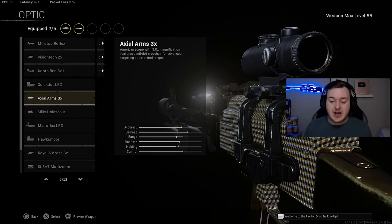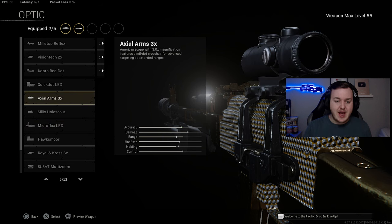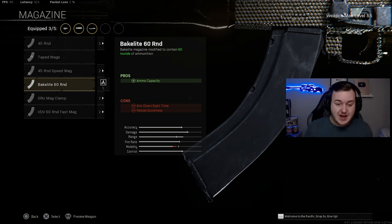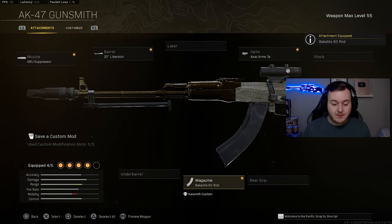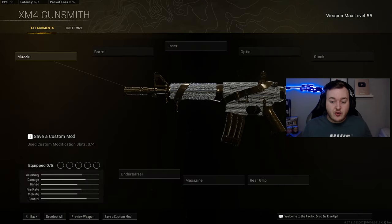For the optic we're adding the Axial Arms 3x — the best optic for assault rifles at medium to long range. If you want to play more aggressively up close, swap in the Micro Flex LED. For the magazine, the Bakelite 60 Round Mag gives a large magazine size for easy squad wipes without reloading. Finally, the Spetsnaz Grip provides horizontal and vertical recoil control for more accuracy and comfortable weapon control.